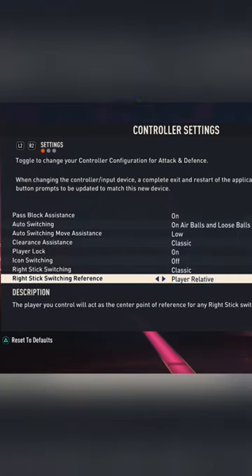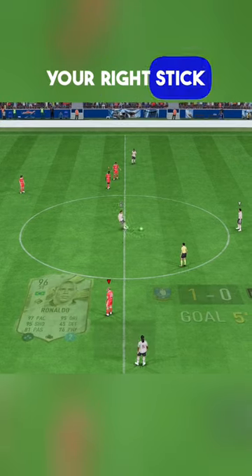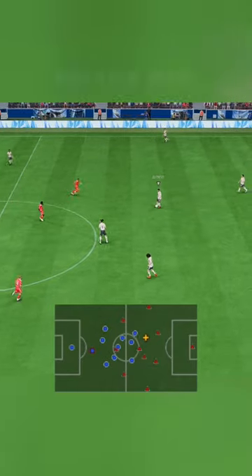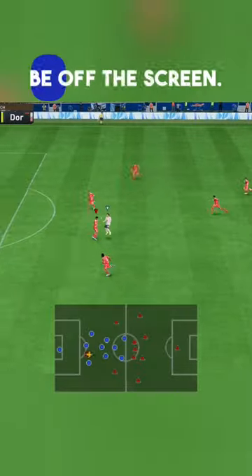Now to defend it, make sure your right stick switching is on classic. To stop the kickoff glitch, simply flick your right stick back towards your defense two times and position your center back in between the runner and the goal by using the radar, since the runner will be off the screen.